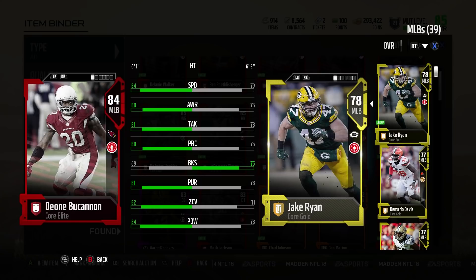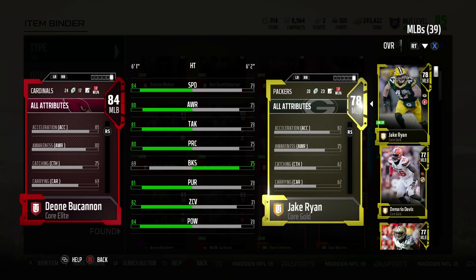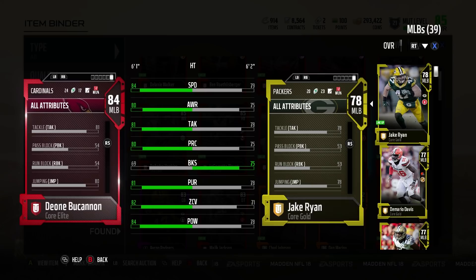This card has 84 speed, 81 tackling, 80 play recognition, 81 pursuit, 82 zone, and 84 hit power. Acceleration is at 85.